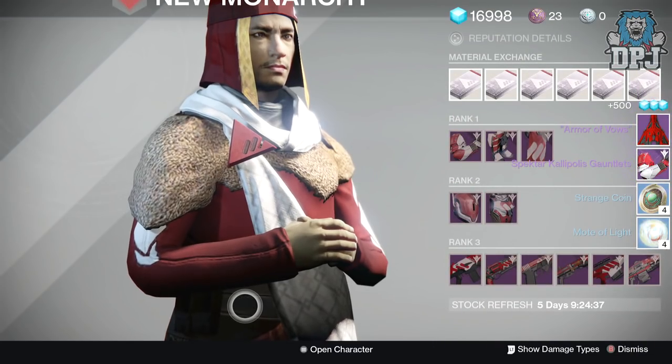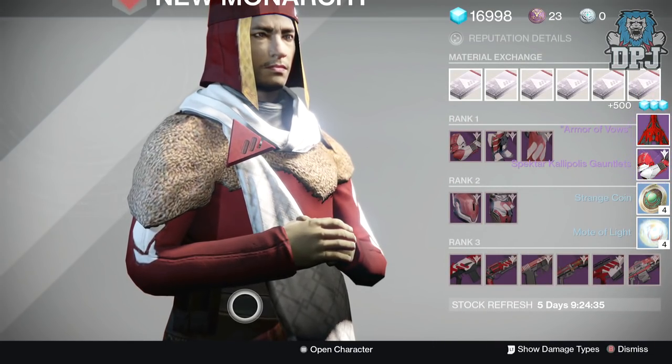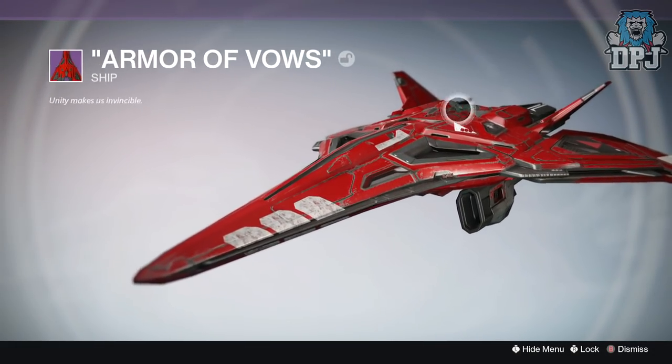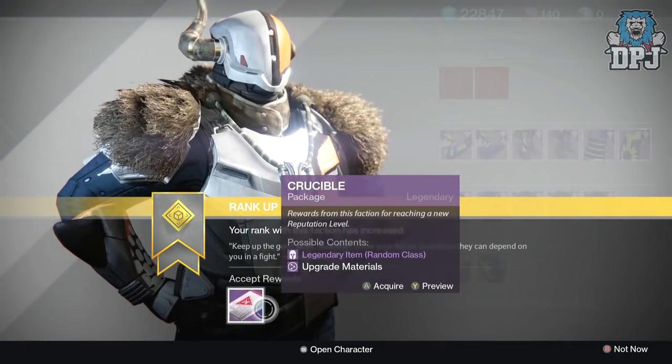Moving on to my New Monarchy rank 16 package. Yes! The ship — the Armor of Vows — is pretty damn badass. I also got a gauntlet piece too, but the ship is seriously amazing.